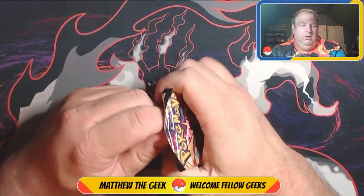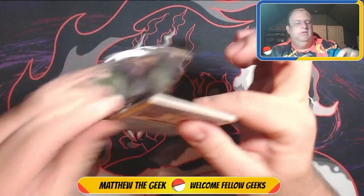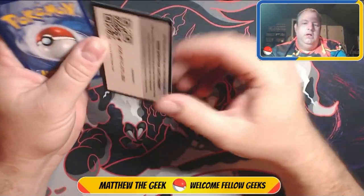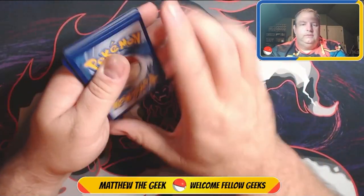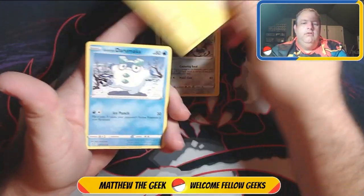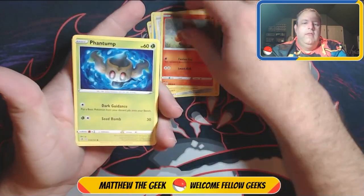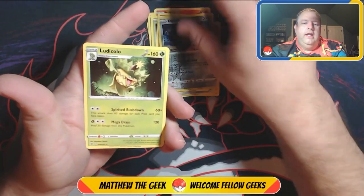We have a Rebel Clash pack. I have not seen Rebel Clash in a while — definitely not one of the most liked sets out of Sword and Shield, but it is still a set to collect. Here we go: Energy, Galarian Durant, Electrode, Galarian Darmanitan, Bumblebee, Vulpix, Phantump, Galarian Farfetch'd reverse holo, Durant, and a regular Ludicolo.